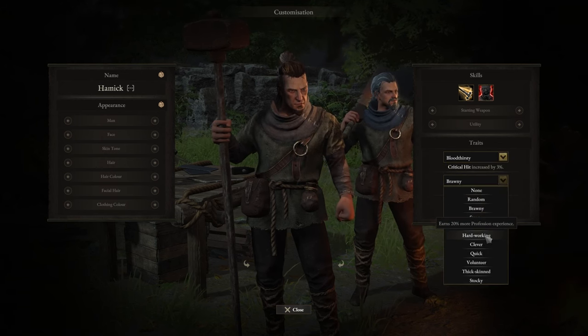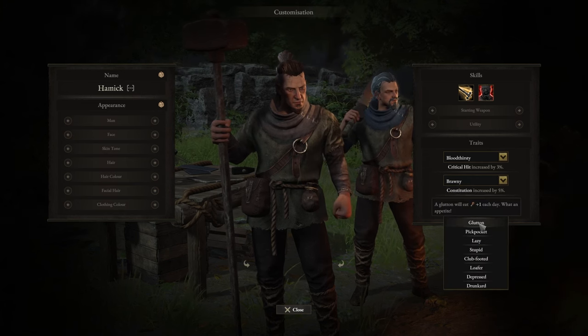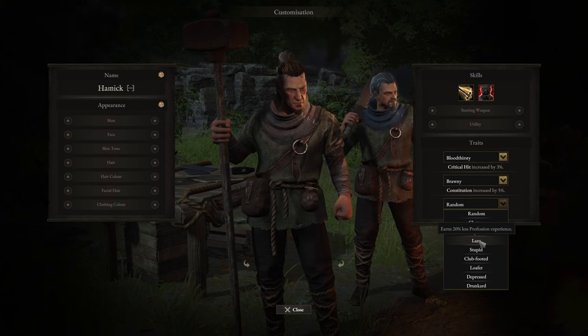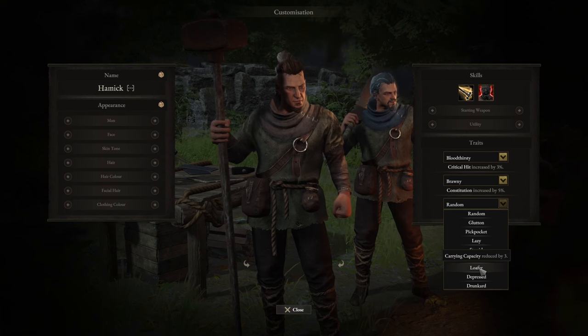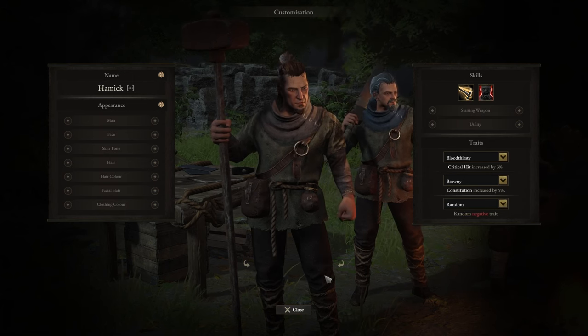If you pick a second positive trait, you have to also pick a negative trait. The negative traits include: Glutton — he eats extra every day; Pickpocket — takes extra wages; Lazy — earns less experience; Stupid — less experience; Club-footed — movement reduced; Loafer — carrying capacity reduced; Depressed — willpower reduced; and Drunkard — must consume alcohol with every meal to be happy. You can sort of work out what combination would be best for you.